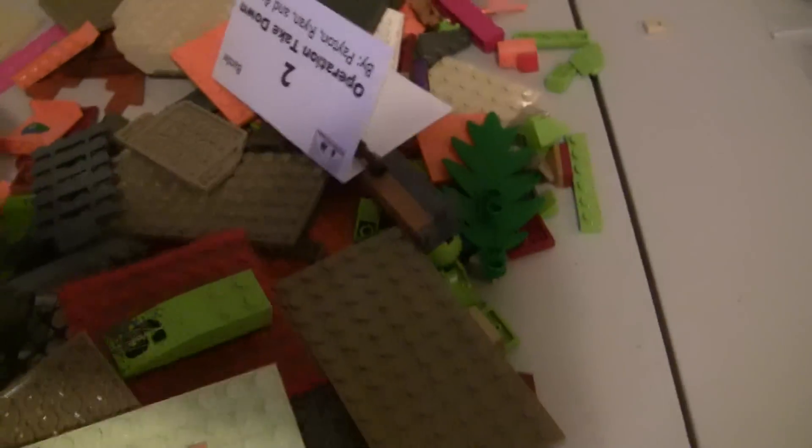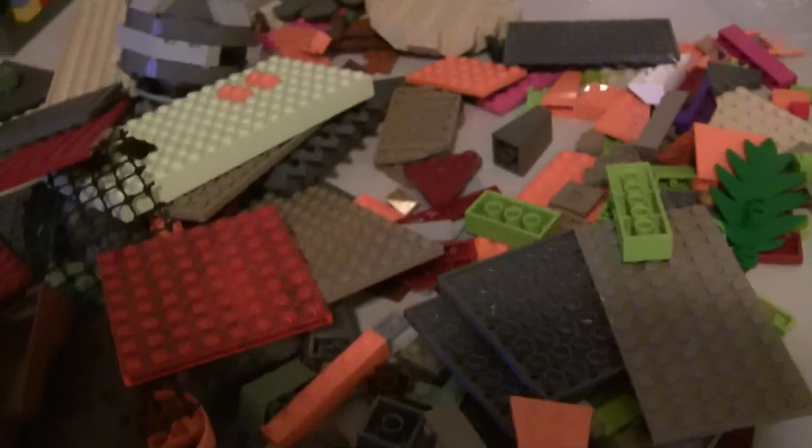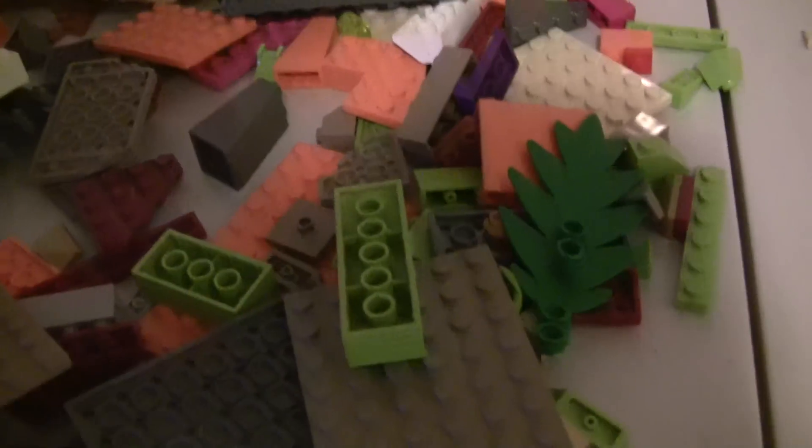I got a bunch of dark tan, which is awesome. I got light lime green, a bunch of lime green, a bunch of orange — just some of the rare colors, some old gray, stuff to stock up on. I got this trans plate, and big doors, little rock pieces, and a bunch of dark red and great stuff in there.